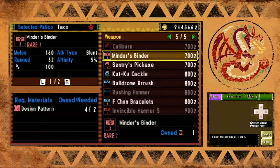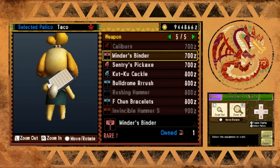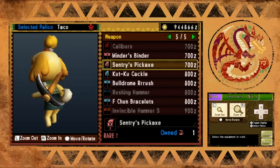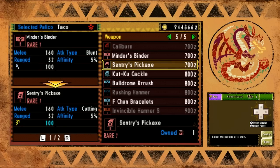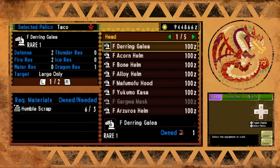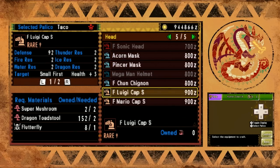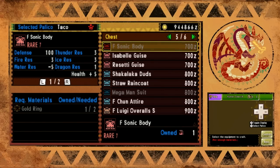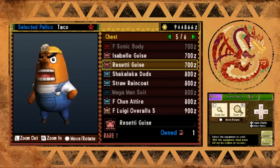Just to wrap up, I'm going to show you the stats on each weapon. There's a binder for Isabelle and a pickaxe for Mr. Resetti. The binder has 160 melee, it's ranged type, it's ice element, and it takes two design patterns. Then there's the pick, which has basically the same stats except it's cutting type and has paralysis instead of ice. There's no head armor for the Animal Crossing set - it's just body armor, so you can put whatever head you want.